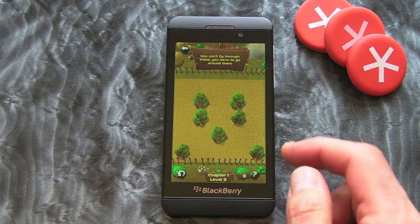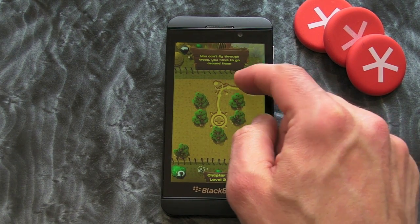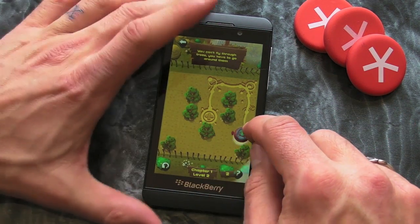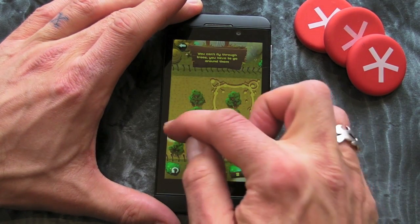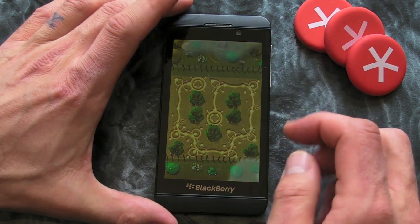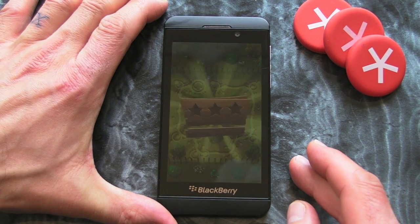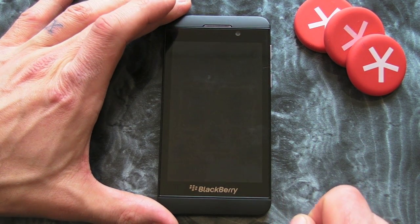So obviously we've got trees in the way now. The thing is, once you've moved in a certain direction you can't cross your own path again, so you've got to work out the way to cover all the squares without going over yourself. That's probably not the best description but I'll show you what I mean on this next level.